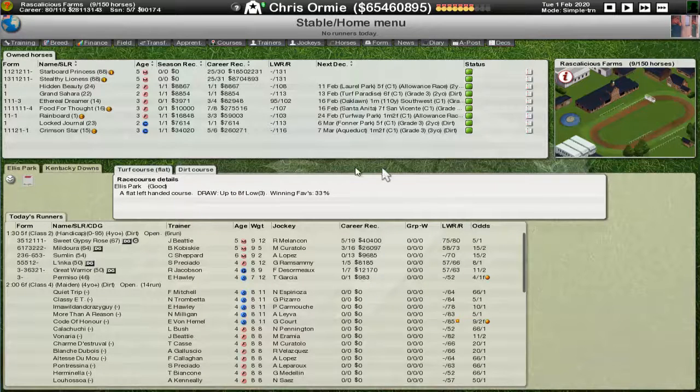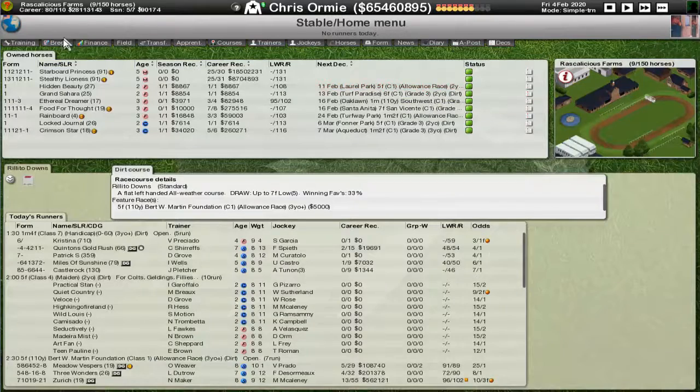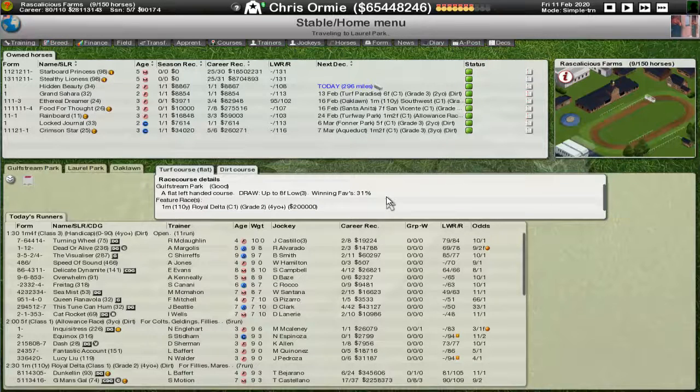Without any further ado, we've booked some horses into races and I just need to check the breeding barn. Our race isn't until the 11th and the 13th, which should get us at least the first pair bred here. Starboard Bow and Swilzle — third time is not the charm. But Hidden Recipe, however, is a success. So after today's race we can come back and get a new breeding partner for Hidden Recipe, but Starboard Bow is having a little bit of an issue there.